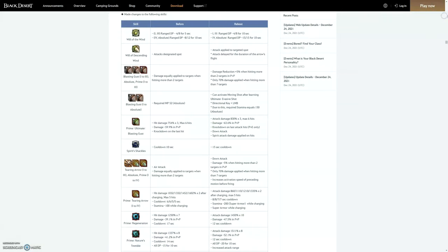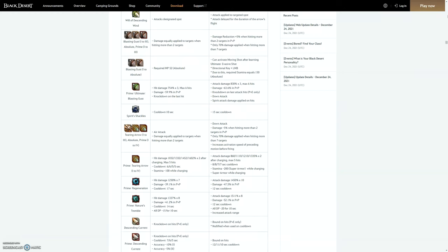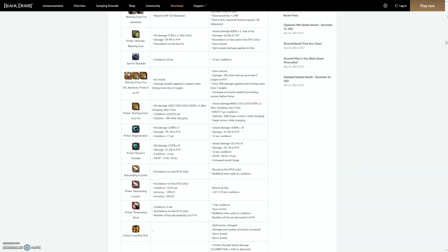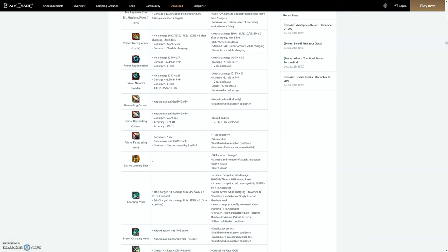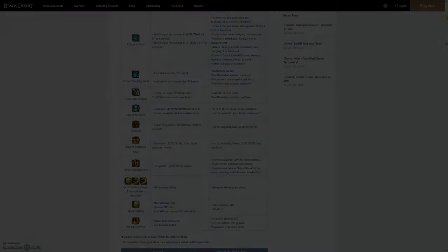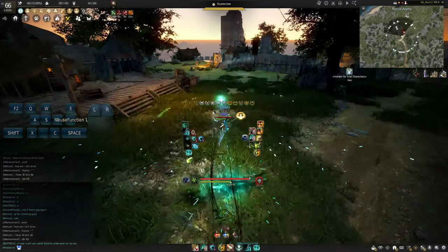Going back to the actual changes of each individual skill, the main takeaways are world wind having back attacks and minus 15 range DP, spirit shackles grabs are now 15 seconds long — along with all other classes in the game — and nature's tremble was given a minus 20 DP debuff, which is pretty substantial. Along with tier 3 add-ons, it basically allows it to have one of the strongest debuffs in the game.